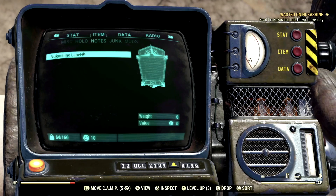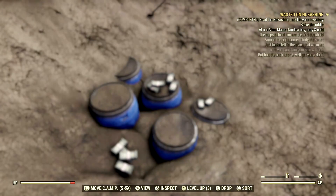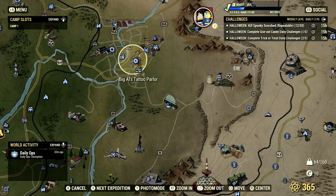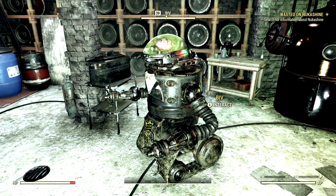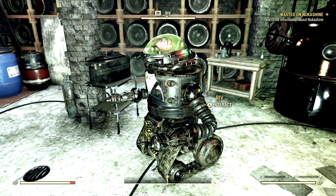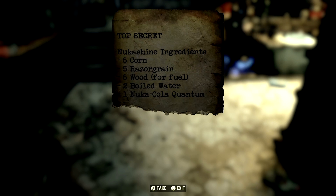Upon waking up, inspect the Nuka Shine label and solve the riddle to find the source of the Nuka Shine, which is a speakeasy near the university located in the basement of Big Owl's Tattoo Parlor. There, the player will meet one of the most fascinating characters in all of Fallout 76: Biv E. Ridge, a drunken robot that gives you the first part of the Nuka Shine ingredients.